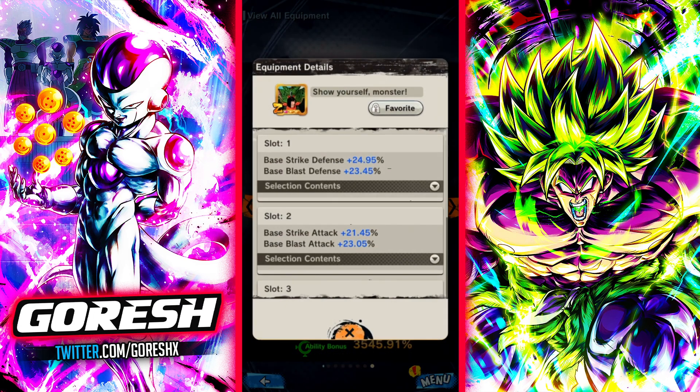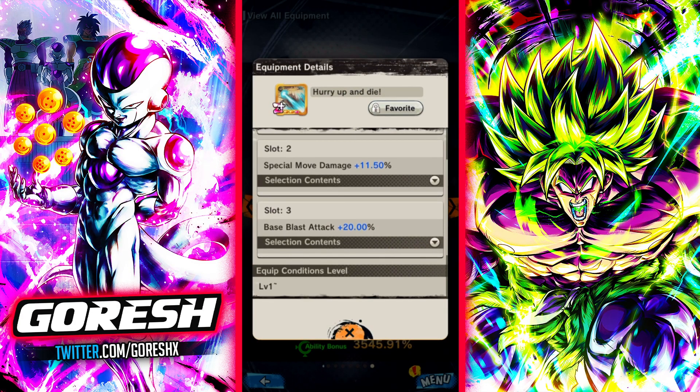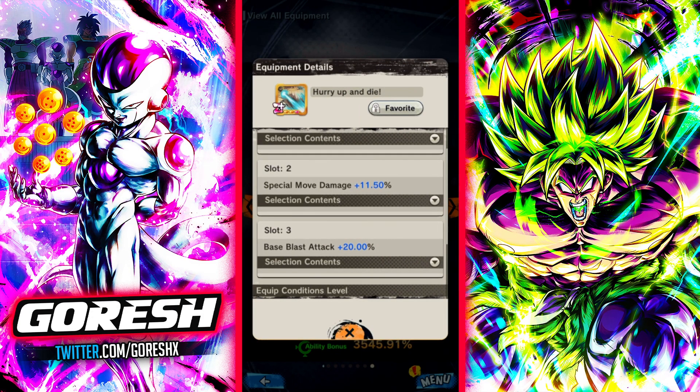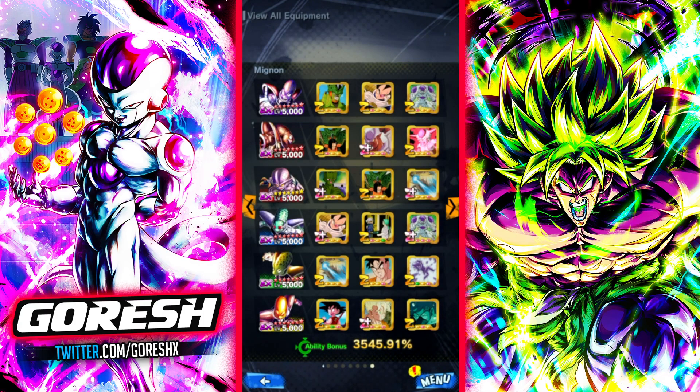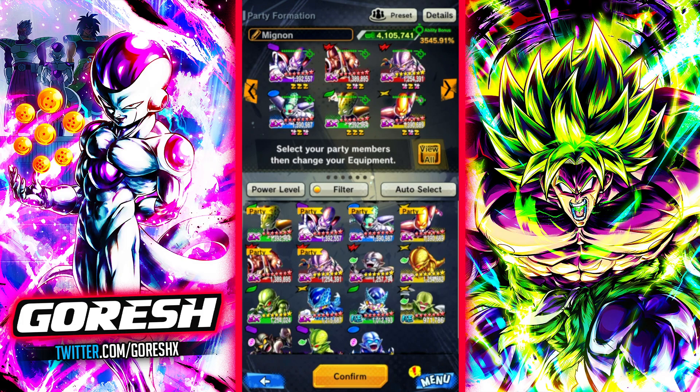We have obviously the overpowered EX equipment, and then the Z-plus — sort of special move damage and blast base blast attack equipment — and key recovery. So this guy I feel like is probably going to look like the best damage dealer out of the Cybermen, but we'll see for sure. Let's go ahead and jump in and see how good Tenenman is.